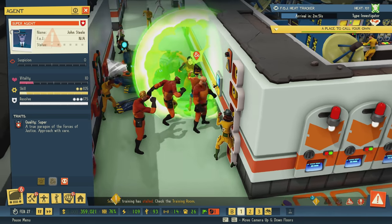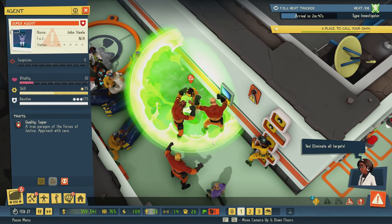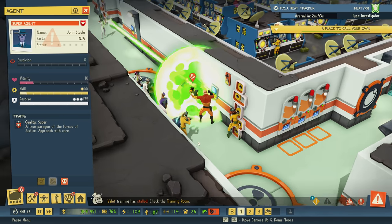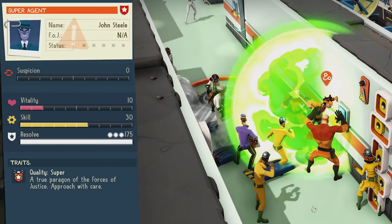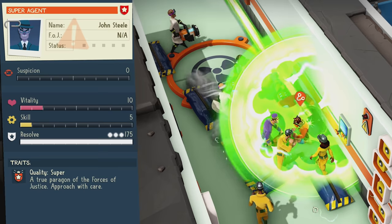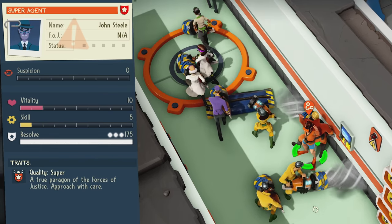When you've built yourself up a force that can actually handle them, then it's time for your showdown. Remember, these guys can also be captured just like any other agent that visits you — if you reduce their vitality and skill, you can capture them. Super agents plus brainwashing? Maybe you can get them to join your team. It's just an option — go for it.